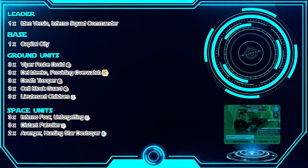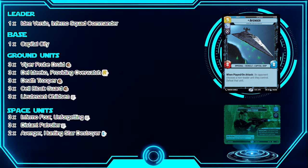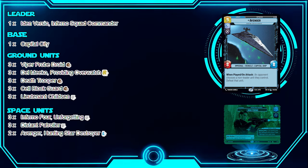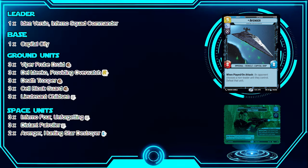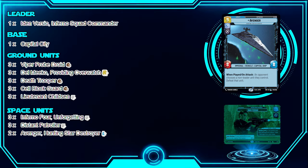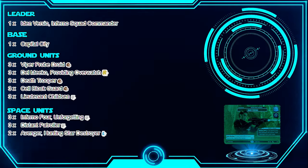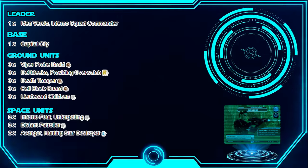The final space unit is the Avenger — we play two of those. When played, your opponent chooses a non-leader unit they control and defeats it. On attack, it does the same thing. For late game, this card is really good at controlling the board and making it so your opponent has nothing. The Avenger — Hunting Star Destroyer — is just really good.